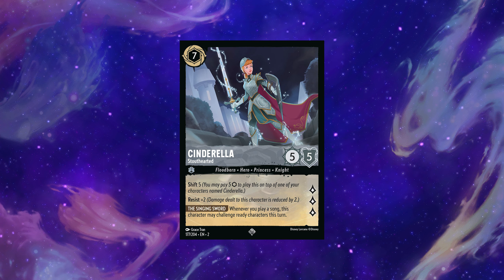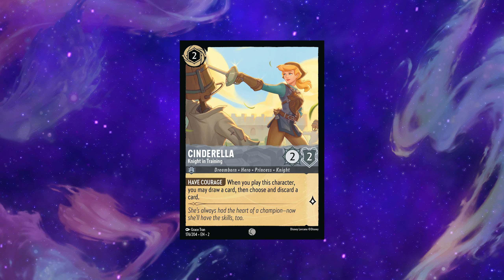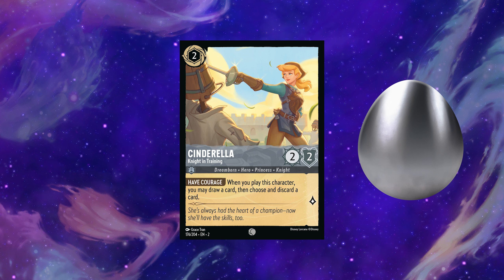Cinderella is the next Floodborne and she's insane. Resist 2 makes her hard to get rid of, and her ability to challenge ready characters helps you clear whatever characters you want. She's a house in both Steel Song and ramp — she gets a golden egg. Her shift option is also just a playable two-cost card; she gets a silver for enabling early shifts.